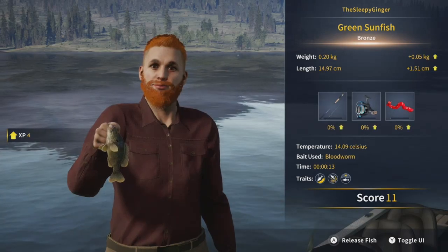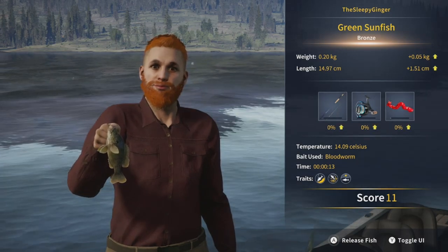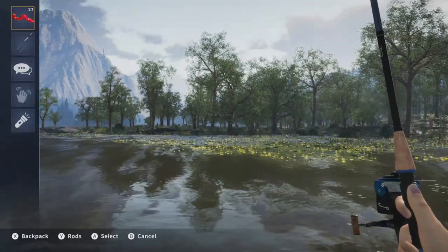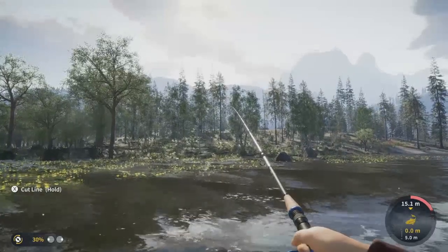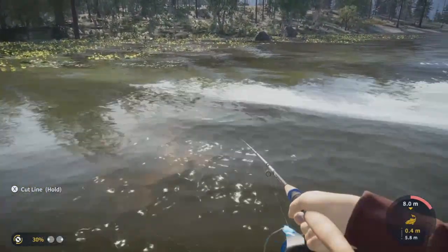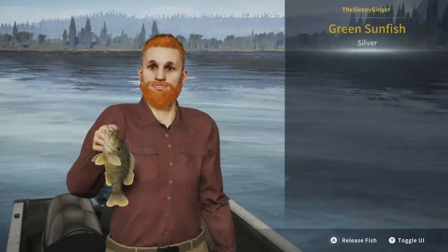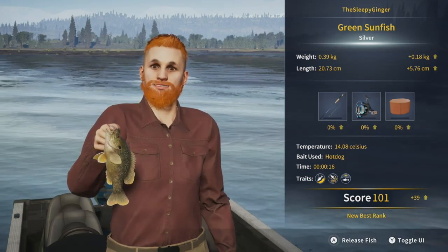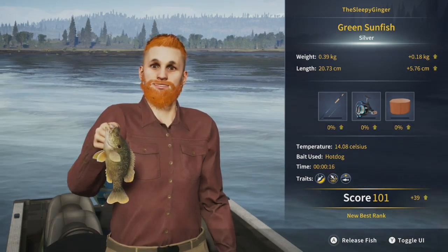We'll get him released and move around in the boat to try different spots and lures. Got another fish — probably a sunfish again based on the small fight. Yeah, another little guy — he jumped out of the water and was pulled in very quickly. It's a sunfish — silver rank this time, score of 101, our new personal best rank. Pretty cool! We're also building rod mastery even though it shows zero percent. Great that it's our best one so far — caught on hot dog.